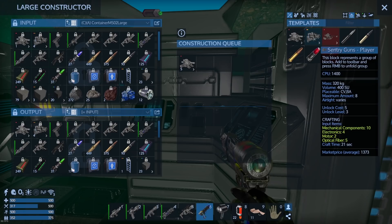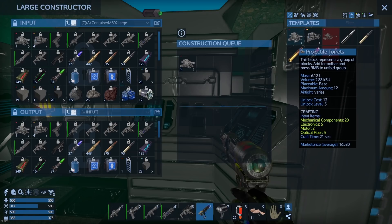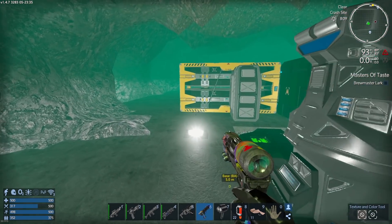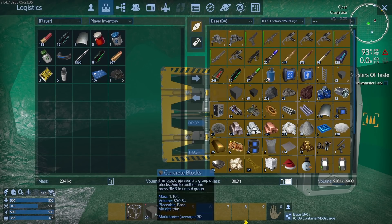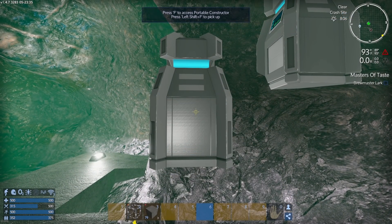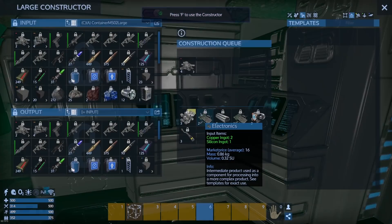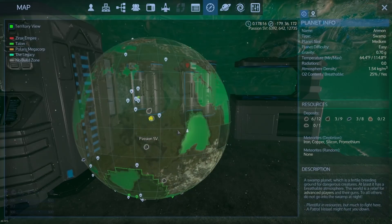I already made five more projectile turrets — wait, I was supposed to make six. I'm missing something — oh, I know why: they're not being crafted because I don't have enough room. The constructor's full! You know, it's one problem after another — I love it, that's what these games should be. Let's put these up there for now. You can use these things as unlimited storage by the way, which I don't like, but I'm going to do it because I need to.